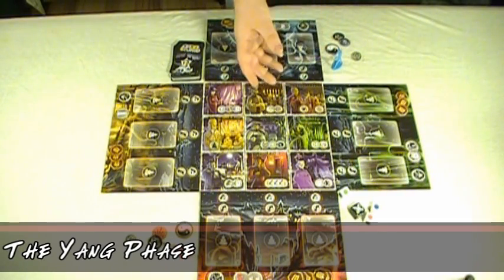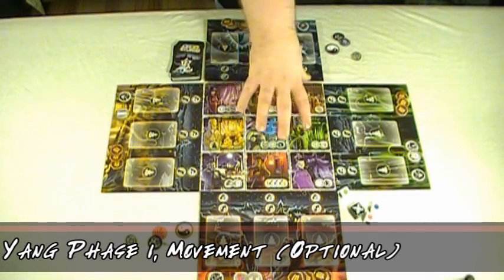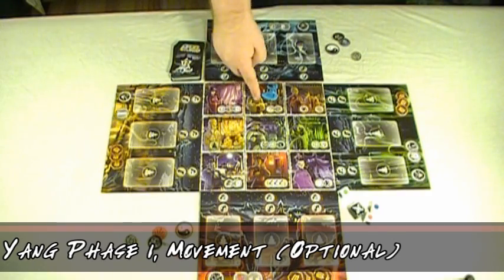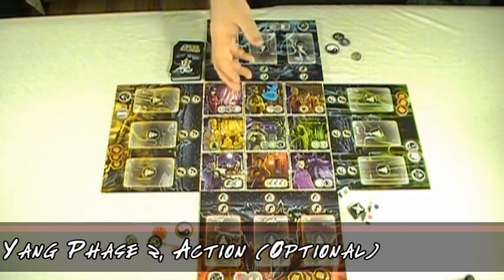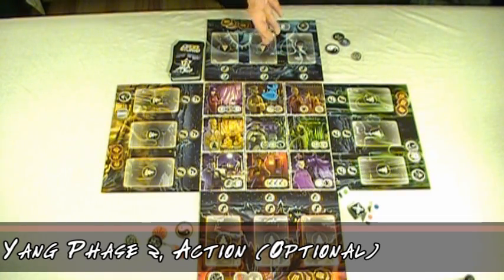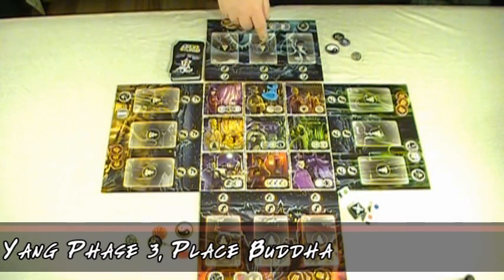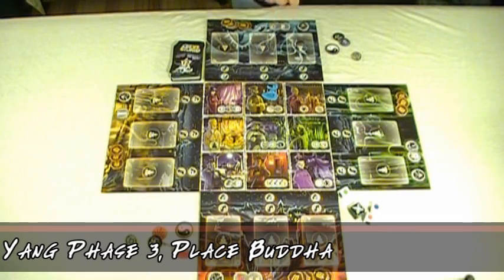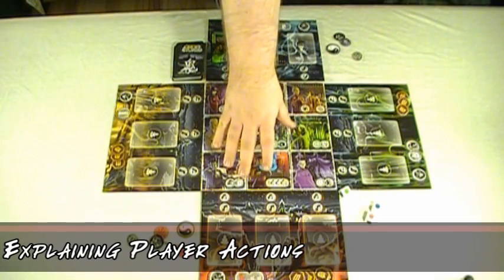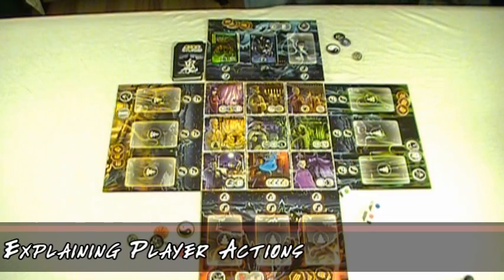During the Yang phase, first the player may optionally move one space — to any adjacent space, with diagonals allowed. In the center they can move to any tile, but on the edges they can only move one tile away. Next, the player may take an action: either activate the power of the village tile they are on, or attempt to exorcise a ghost that they are next to. At the end of the turn, if the player has a Buddha figurine, they may place it on any empty ghost space.